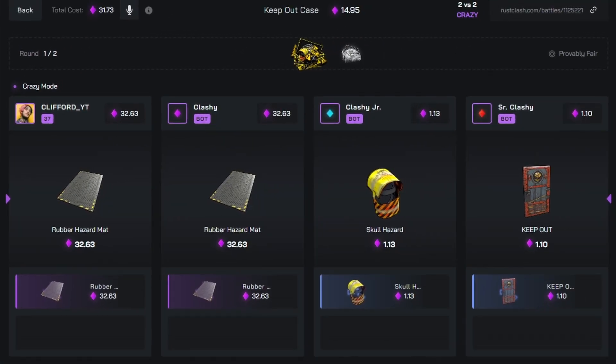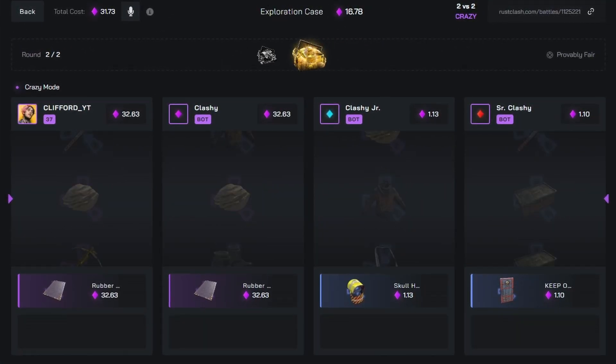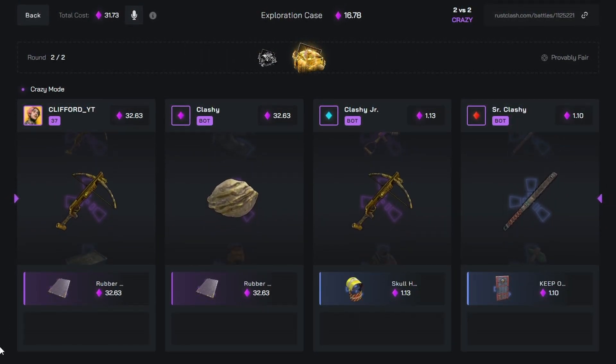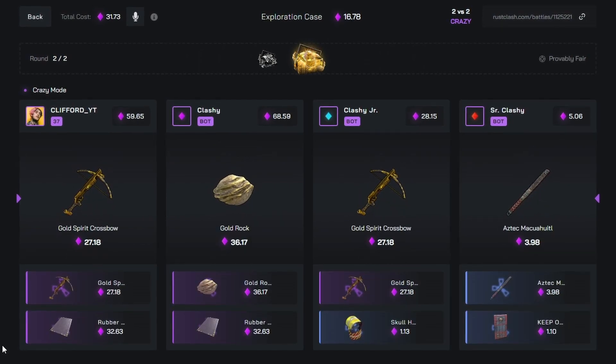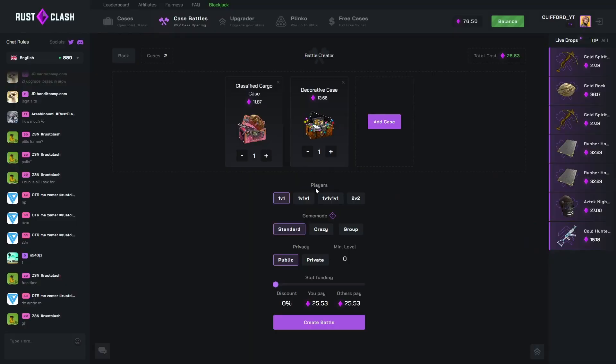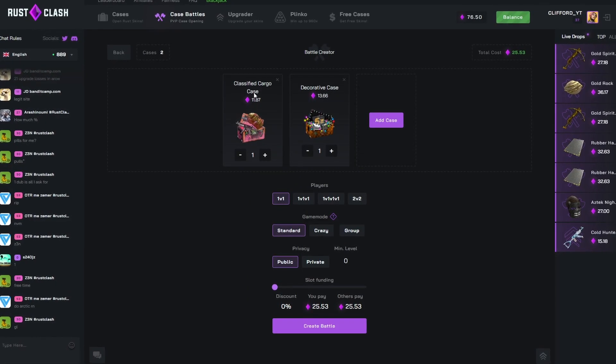We literally pulled the best item — they need to pull a face mask right now, that'll be the only way I could feel good. Okay, we actually just pulled huge! This is a good start — we would have just had 81 bucks right.